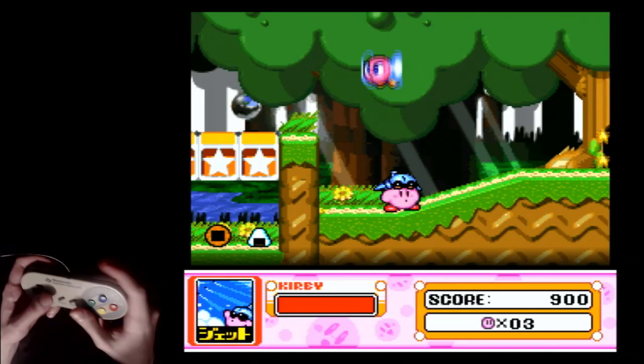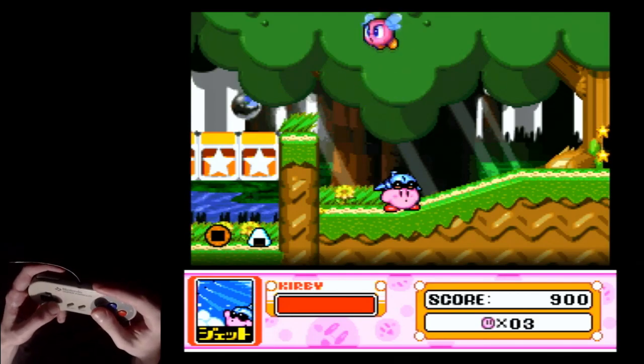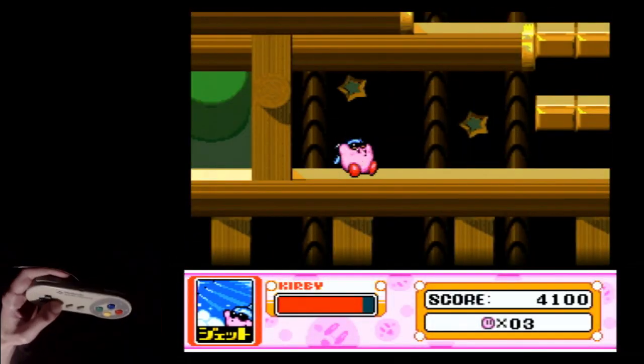Alright, we got Jet. So there's a bear that's coming up to the right side of the screen. Nothing's going to happen as long as you get the good positioning. No matter what the pattern is, we'll get in the door.